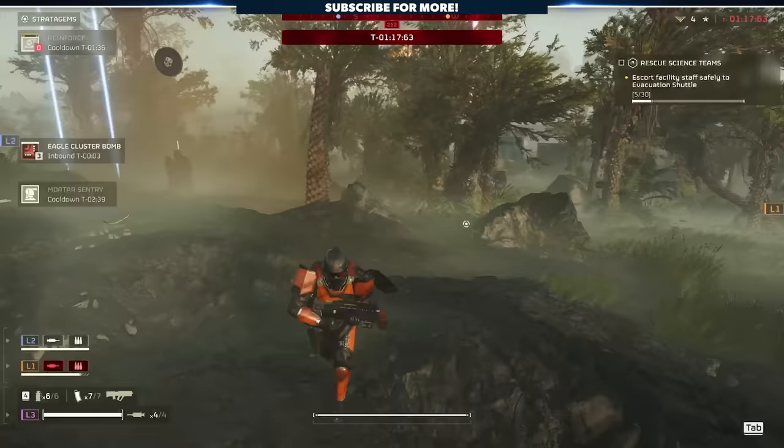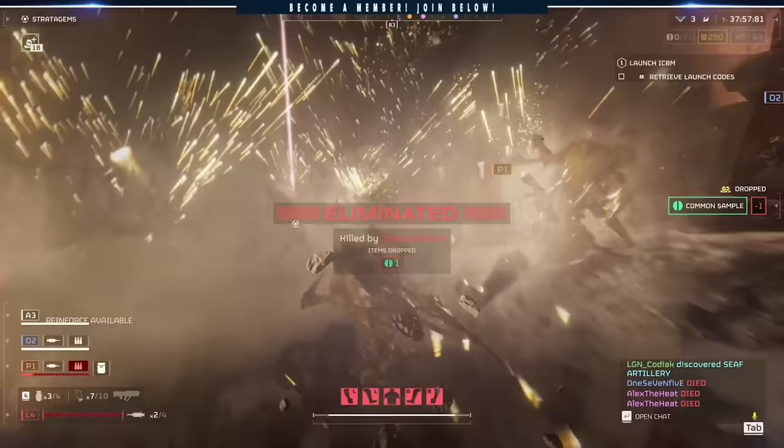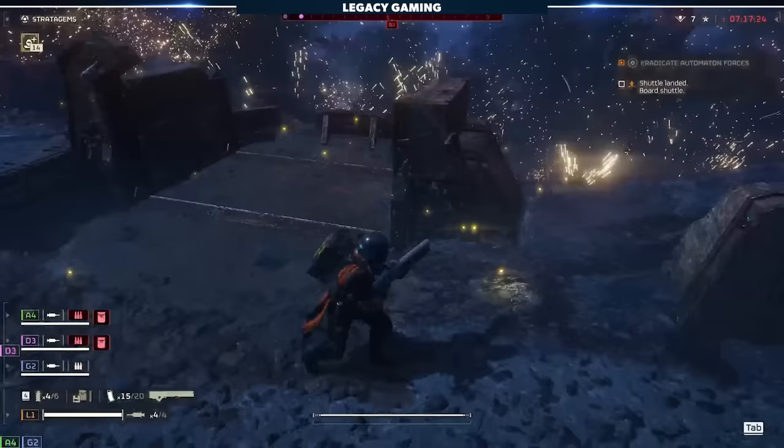Let's jump into a mission. The first mistake I see players make over and over again is dropping stratagems on their teammates. This is simple — think before you throw. You don't have to throw your stratagem as soon as you finish the sequence. Give yourself a second to look around at your team, make sure you have a clear area to deploy the stratagem, and then throw.